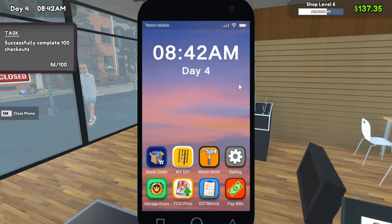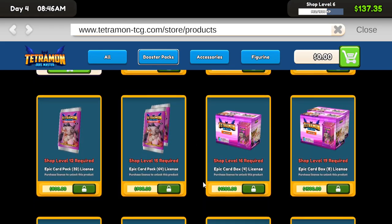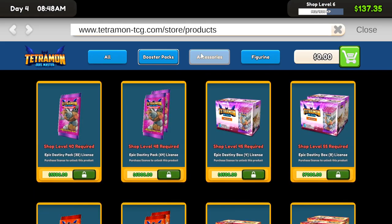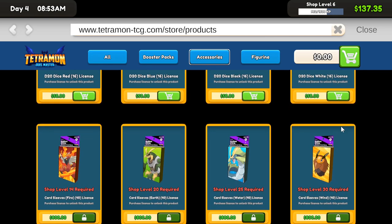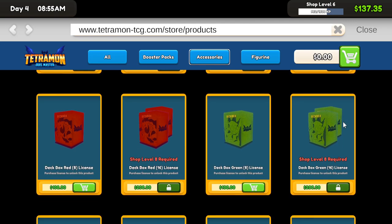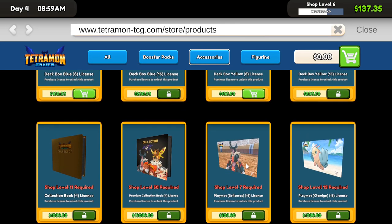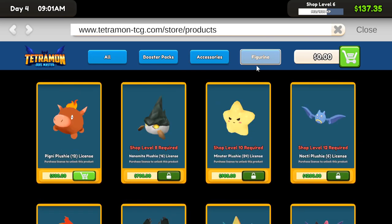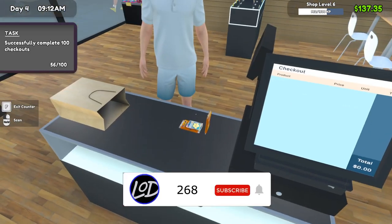Successfully complete 100 checkouts — that should be fairly easy. Today I want to buy another shelf, which we're a couple hundred dollars off from. I do want to buy — let's see — probably no cards; I wouldn't mind getting all the dice, maybe the deck boxes as well. Definitely the deck boxes and dice I want to get.